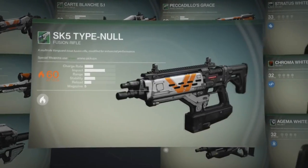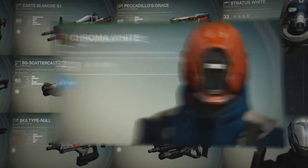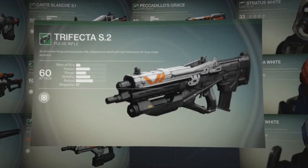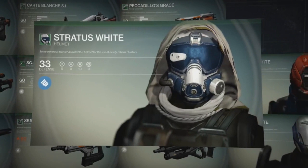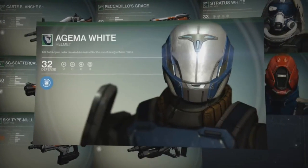Now the Vanguard Armory pre-order bonus will include a total of 9 uncommon weapons, 3 uncommon character class helmets, and a Vanguard player emblem. All of the weapons each do an attack of 60 and the armor varies in defense rating. The Hunter's helmet has a defense of 33 and the Warlock's and Titan's helmet both have a defense of 32.